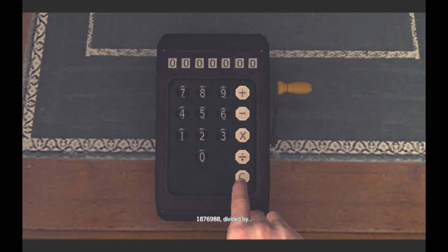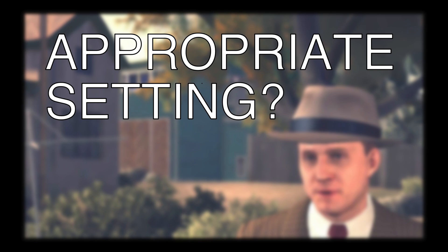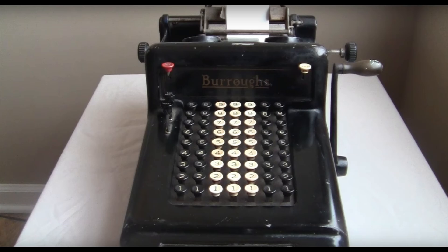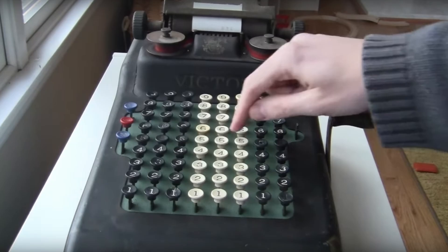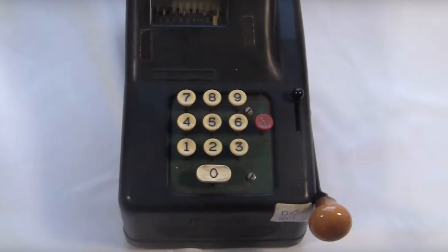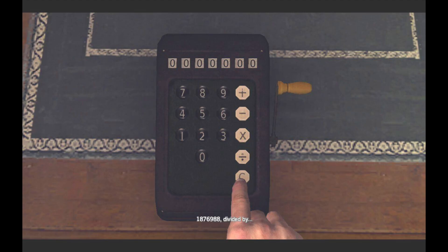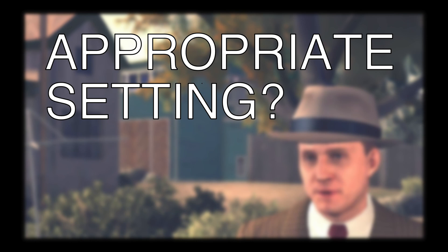It's not based on a specific real machine — they just made it up for the game. This game is set in 1940s L.A., and this machine looks a lot like a Burroughs or Victor machine of the time period. A black metal case with a green fingerboard and black and white octagonal keys. They really designed this thing to look authentic, so at a glance it fits this setting perfectly.